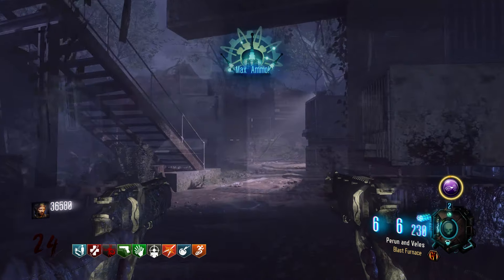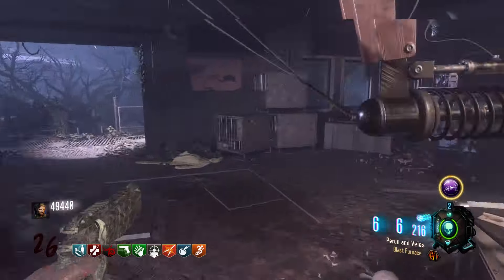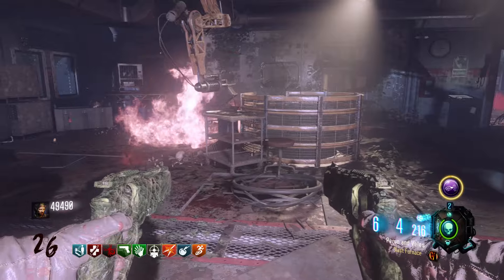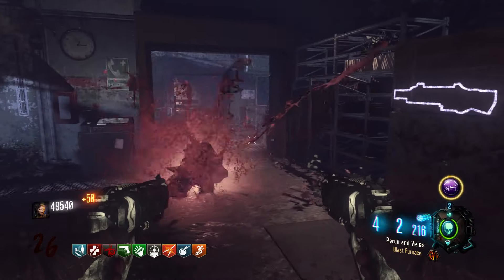The round will end because that should be your last spider. Basically, what's going to happen next is there'll be a normal zombie round, so just do that like normal, and then the round after that there'll be another spider round.